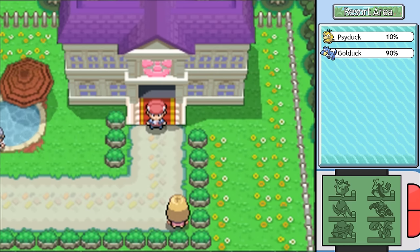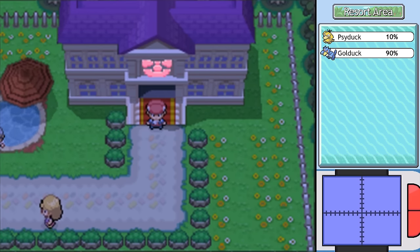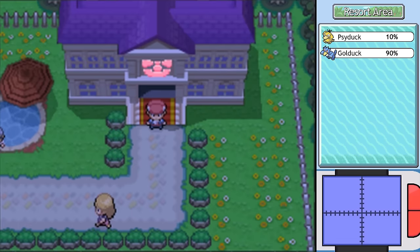That lady in Sunny Shore City who gives you a different Ribbon for each day of the week — she is your friend. So I went and talked to her each and every day and got each of the daily Ribbons. She gives it to the lead Pokemon in your party, which happened to be Acrobat. I don't know how this would physically work — I'm imagining it as this ball of Ribbons with wings coming out of it, because that's all you would be able to see. Acrobat is by default the most fabulous blingin' member of the team.